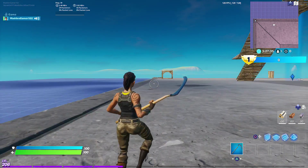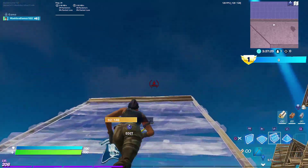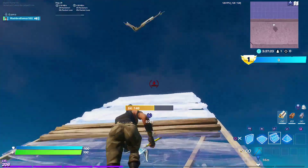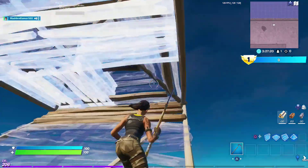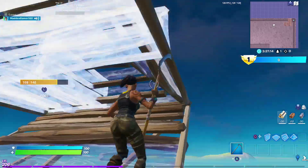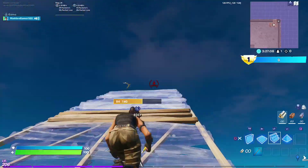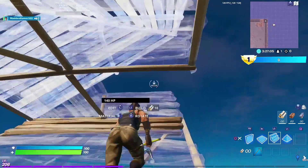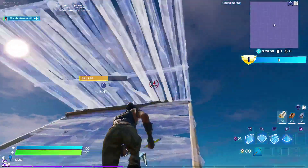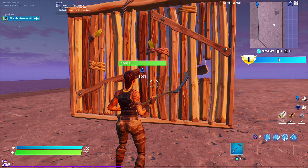Another mistake I made when I was first learning how to double edit is that I would never place the pyramid first, especially when doing the pyramid-floor edit. That's a big mistake. I always screwed up when placing the floor first then the pyramid — when I try to go fast I just keep getting stuck. All you have to do to fix this is place the pyramid first and it works so much better. You're not gonna screw up nearly as much as when you place the floor first.